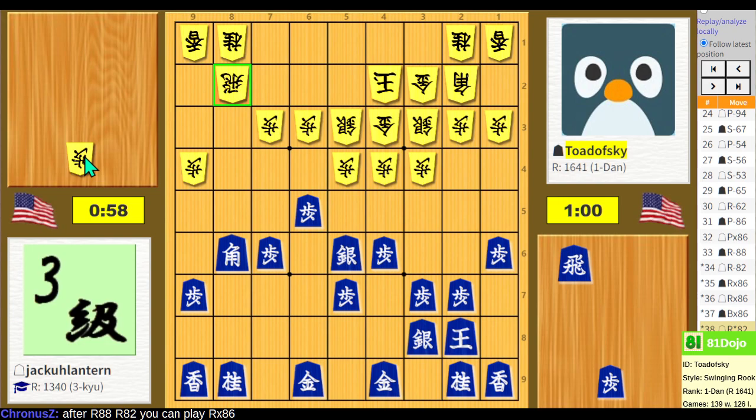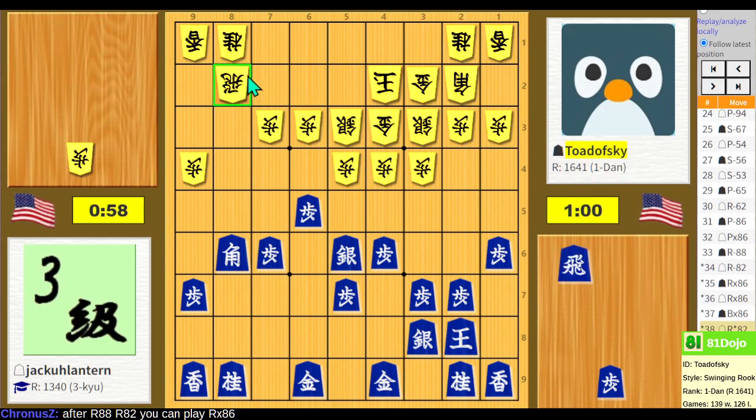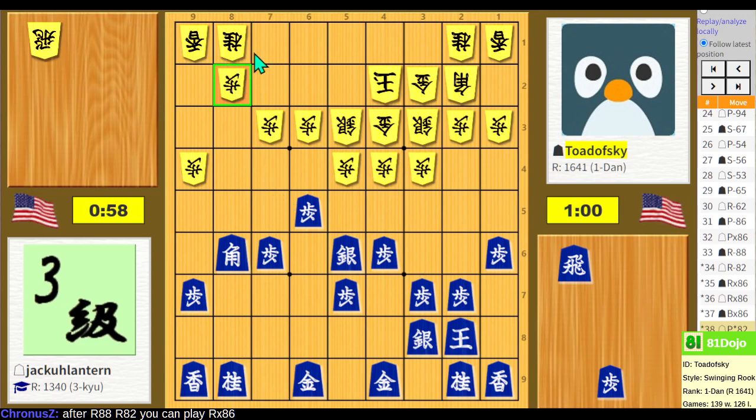Somehow the bishop would have to move too, and you'd have to get the gold out of the way. I'll have to look it up later. That is a possibility — but otherwise the Yagura is extremely strong, and the move order does matter. Well, it's strong against static rook but not as strong against ranging rook. I might just keep playing the Yagura, to be honest — the players giving me this advice are like 3-dan, 4-dan, and I'm not there yet. I do the same castle every time; it works well enough at my level.